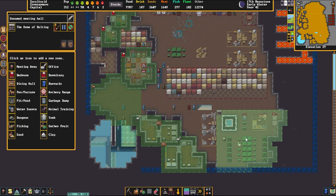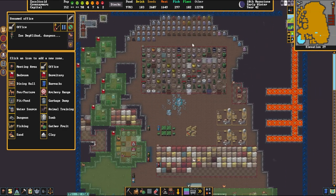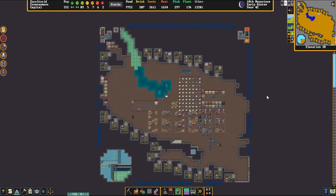Right here we have another little pen pasture, as well as a tiny little library and so many other little rooms. Such a quaint little fort. A big old thing for memorials for dwarves that didn't make it through the fight of building this fort, I suppose.